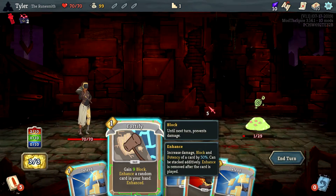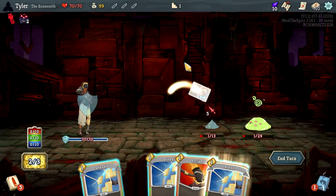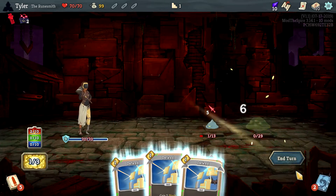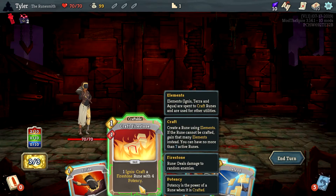You're not normally a nine block card, but it appears I've been fortified. At the start of your turn, enhance a random card in your hand — sounds great — and we start with two Ignis. I've got this figured out, I very completely understand this.